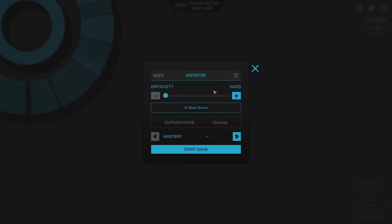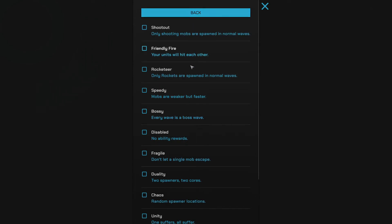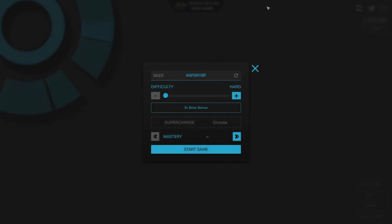We've got a random seed — I'm assuming this is to do with how far I got last time. The base difficulty is hard; you can't select harder difficulties until you beat that one. We can choose a supercharge, but we won't. We'll leave the seed as is.